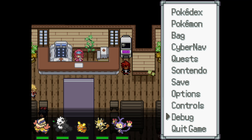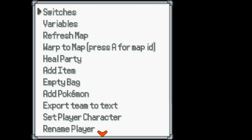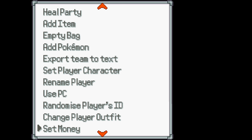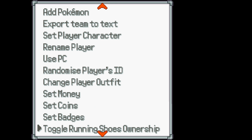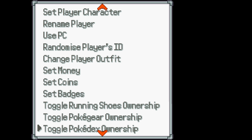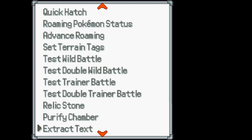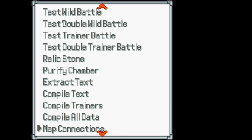What does this do, you may ask? Well, for those who already know, more power to you. Let's go ahead and show y'all. Look at all of these menus. We have user PC, we have use PC, randomized player ID, change your outfit, set money, set coins, set badges, toggle running shoes ownership — but I don't know what that does — toggle poke gear. There's so much that can make your game either more easy or more hard for you, if you so desire.